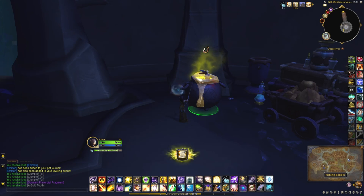There doesn't seem to be too much that's interesting with this vat besides the pet. If you look at my chat you can see it's mostly clumps of tar and a dormant primordial fragment, which are pretty common anyway, so once you have the pet I think it's pretty safe to move on.